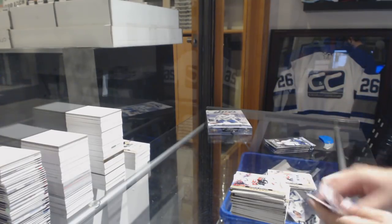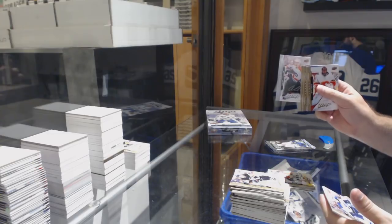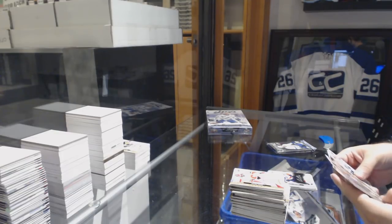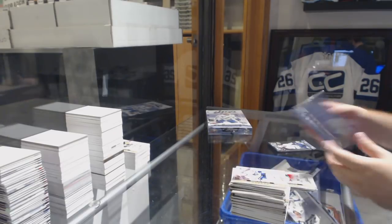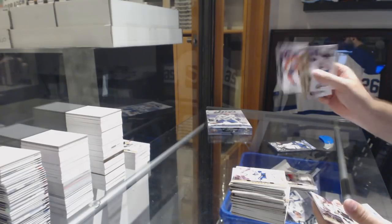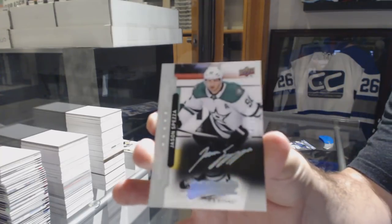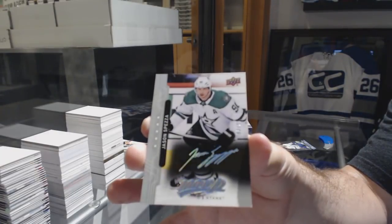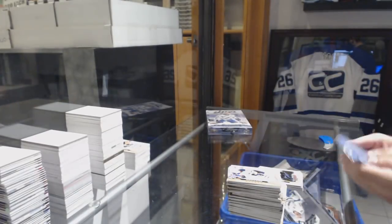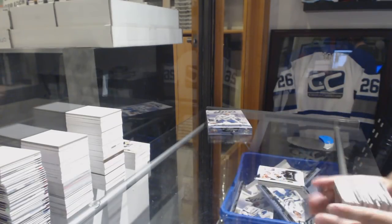Michael Ferland for the Calgary Flames puzzle. Oscar Lindblom for the Philadelphia Flyers silver script rookie. Puzzle back of Bobrovsky for the Jackets. There it is — Ethan Bear rookie for the Oilers. And numbered 25, Jason Spezza for the Dallas Stars — that's cool — with a super script. And we've got a Duncan Keith silver script for the Chicago Blackhawks.